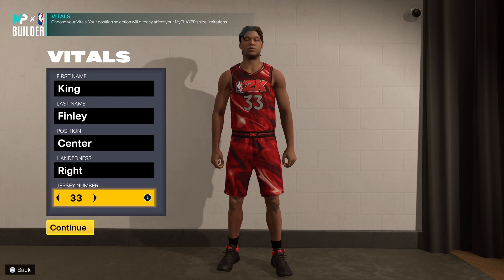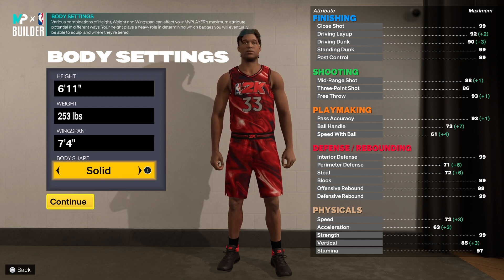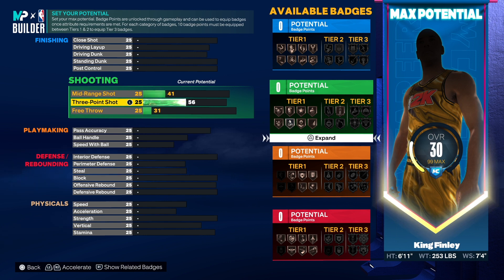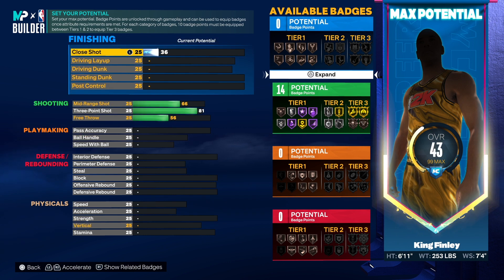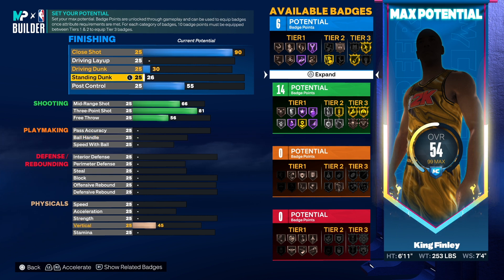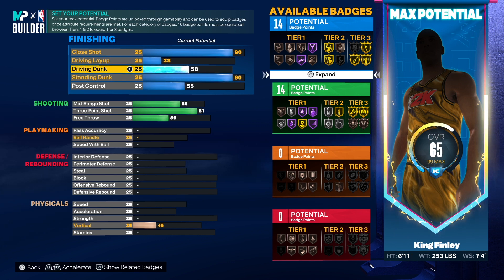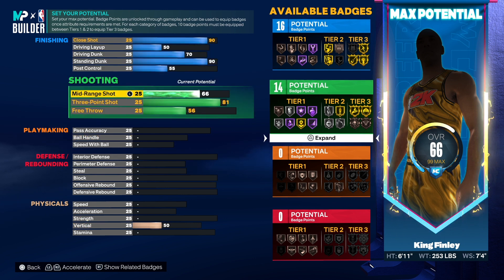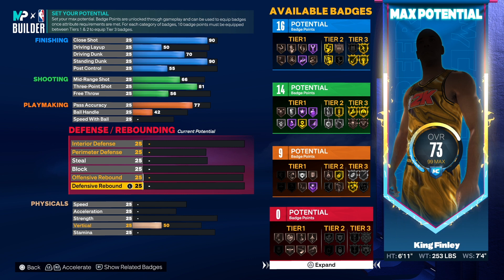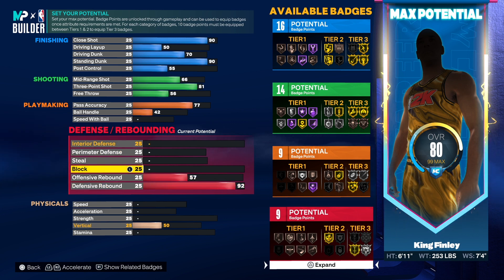Let's talk about this stretch: 6'11", 253 pounds, 7'4" wingspan. This stretch that we're about to make is the one made in the 2K24 builder — the same exact stretch. This finishing right here, the standing dunk and the close shot, is making this stretch an all-around stretch. You'll be able to shoot decent — you'll have silver shooting badges in 2K24. This 90 standing dunk and 90 close shot is OP because it's giving you gold finishing.